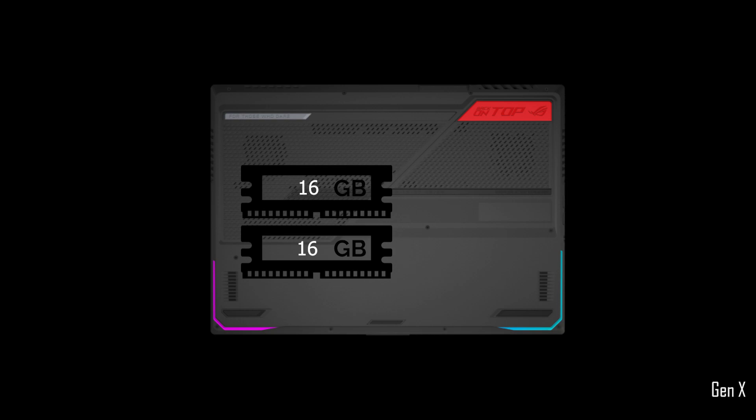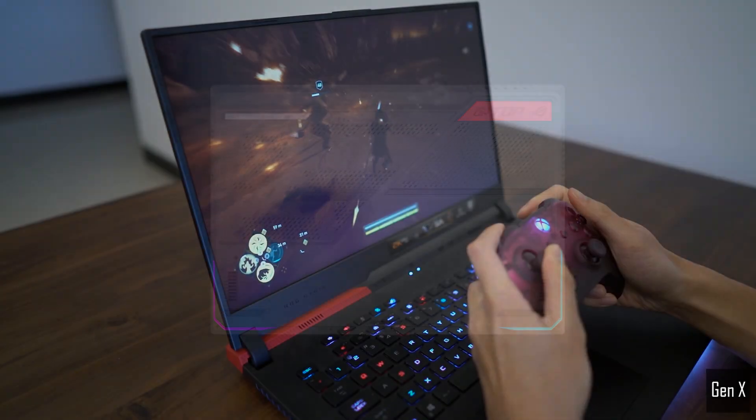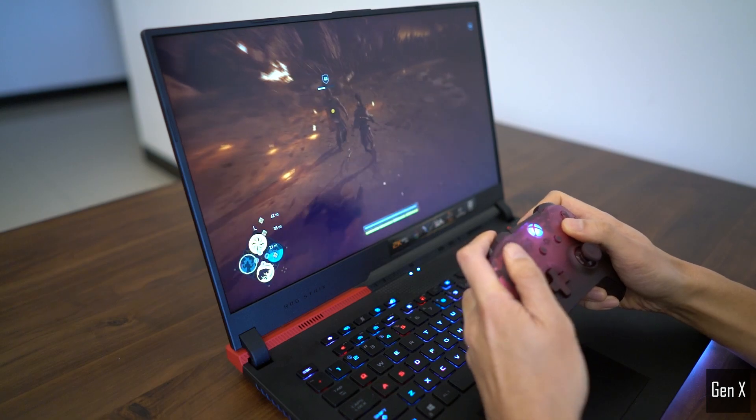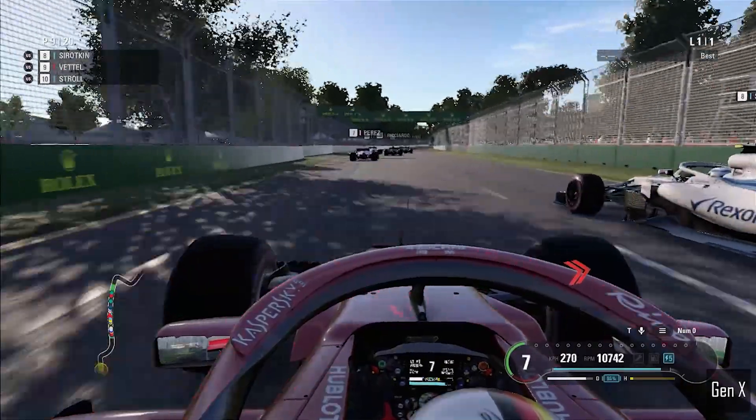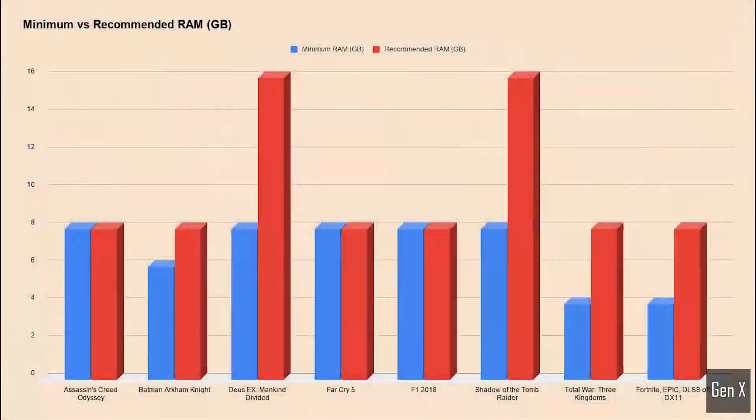To test how different types of games are affected, I have selected a variety of games ranging from shooters to action-adventure games, and also included racing simulations and strategy titles. Starting with the minimum and recommended amount of RAM for each game: the left bar indicates the minimum required RAM to run the game, while the right bar represents the recommended amount from developers to play the game smoothly. I am going to test every memory configuration with each of these games to see how it affects gaming performance in terms of FPS.